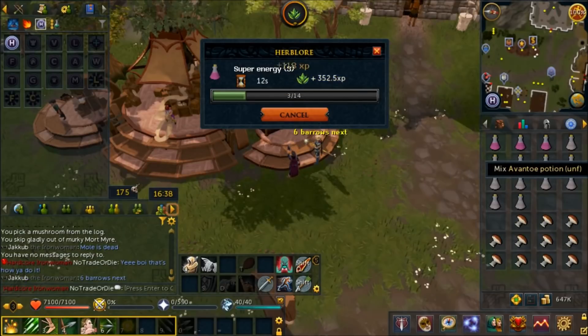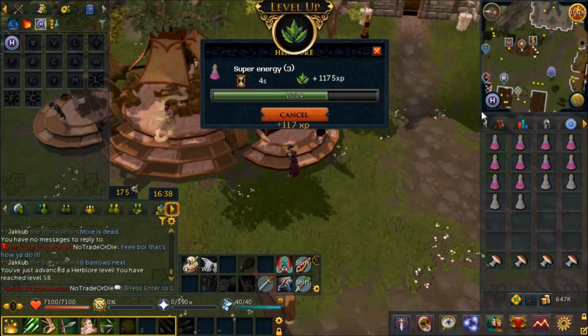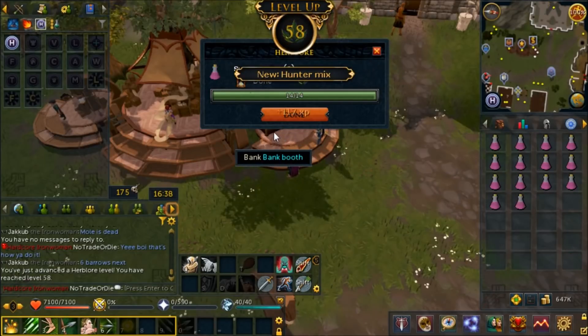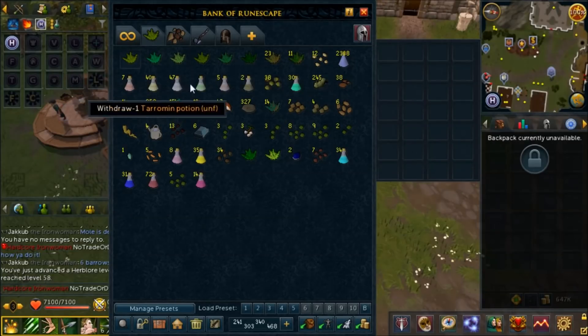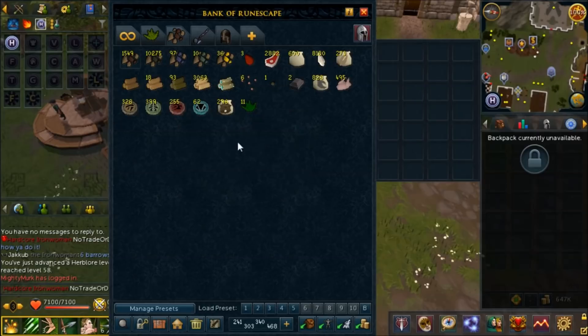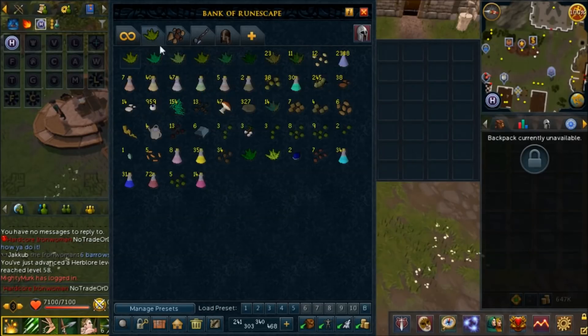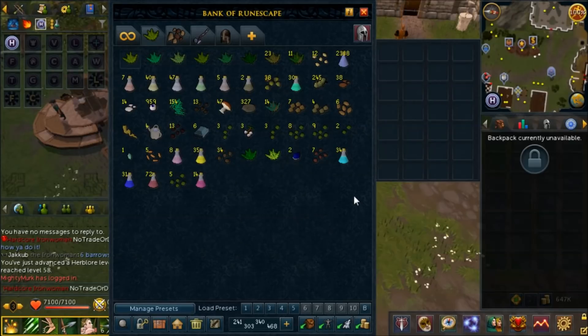We're making our first Super Energy potions - semi-useful for quests, though run energy in RS3 restores fast and drains slowly, especially with higher Agility. Got 58 Herblore! I've organized my Herblore tab slightly - herbs, unfinished potions, and secondaries. Moved Guam to the Summoning tab for a familiar, and Marentills are basically useless so let me know if you have any uses for them. I'm going to hold off on Herblore until I can do Dungeoneering and get the scroll that saves Herblore ingredients, to avoid wasting hard-to-gather secondaries.